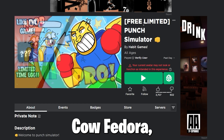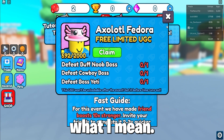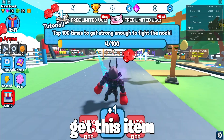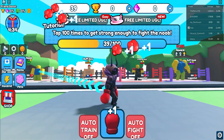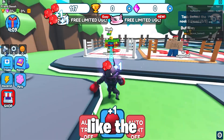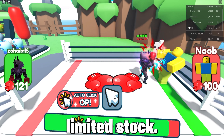To get the Cow Fedora, which is a unique fedora, you must join the game Punch Simulator and punch some opponents. There are two in-game UGC free limited time quests running, so do them to get this item, such as defeating last bosses in the areas shown. It's not that confusing — it's like the Arm Wrestle Simulator type of game — so pretty easy to get this item fast as it's limited stock.